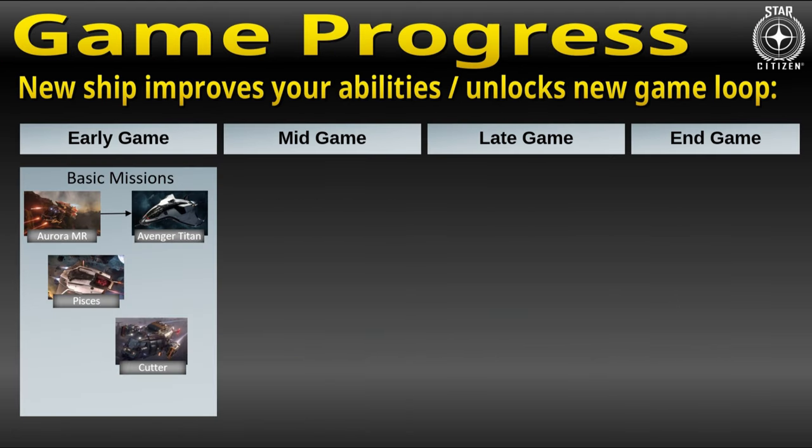Whatever decision you make, buying a ship should improve your overall game progress. Imagine you're a new player just starting out with your starter ship, maybe an Aurora. Then you are definitely in the early game and pretty much limited to basic missions, such as bunkers, monitor missions, and box delivery missions.